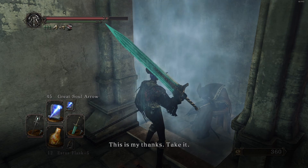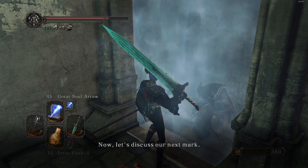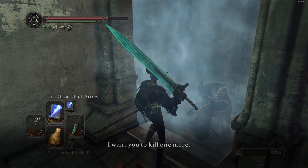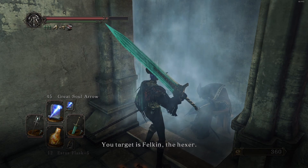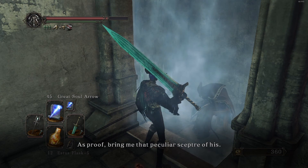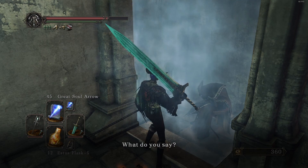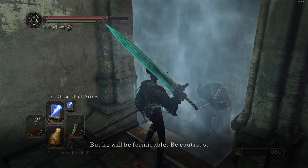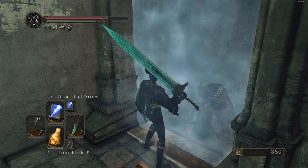'This is my thanks — take it. Now let's discuss our next mark. I want you to kill one more — your target is Felkin the Hexer. As proof, bring me that peculiar staff of his.' Yes, very good — but he will be formidable, be cautious. His chair was more formidable, honestly.